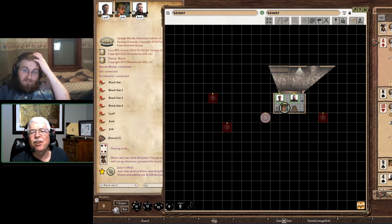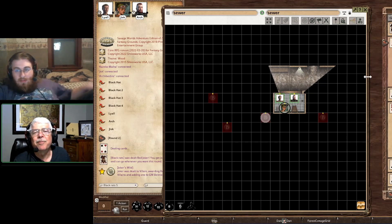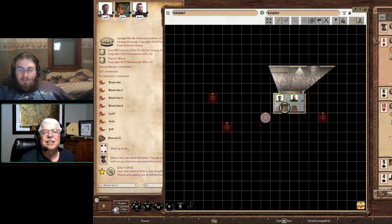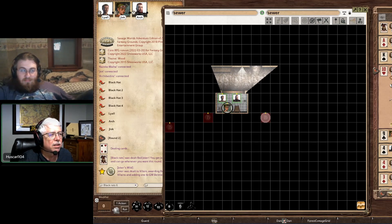They're down at the bottom getting ready to go out into the sewers. The bad guys picked up a Joker, so that means they all get Bennies. We're headed down to find out who goes next. A Benny is like a divine intervention — it's like a luck point you get to spend.